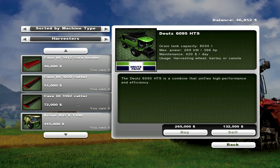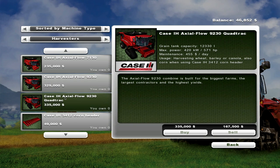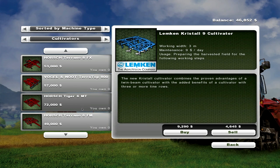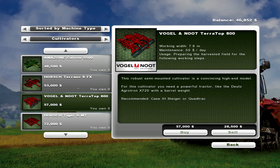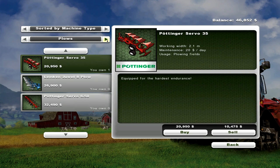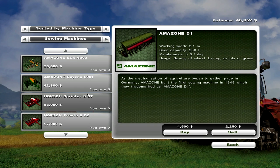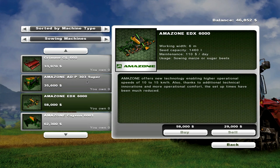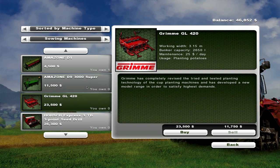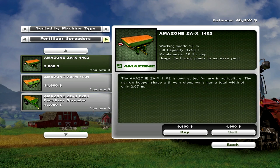Ah, here are the new ones right here — the Case. 4-trap. Potato beat — nope. Cultivators — here we go. So it looks like we could get a 6-meter cultivator. That's for sowing maize, which is corn. I guess I'll keep the seeder that we have right now.